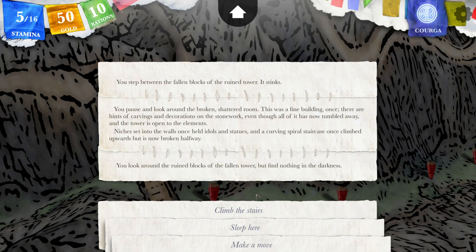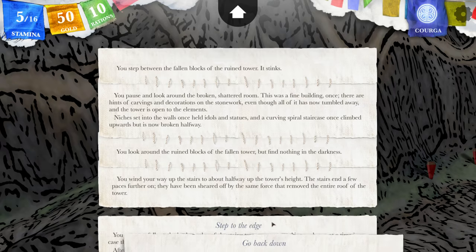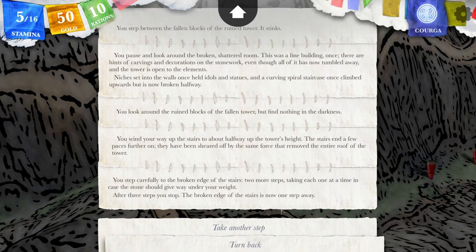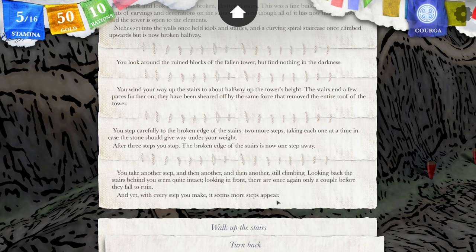You look around the ruined blocks of the fallen tower, but find nothing in the darkness. You wind your way up the stairs to about halfway up the tower's height. The stairs end a few paces further on — they have been sheared off by the same force that removed the entire roof of the tower. You step carefully to the broken edge of the stairs, taking each one at a time in case the stone should give way. After three steps you stop; the broken edge is now one step away. You take another step, and then another, still climbing.